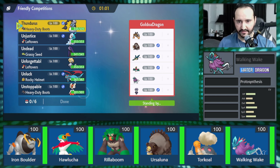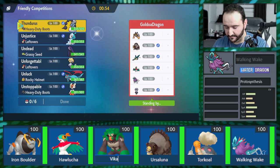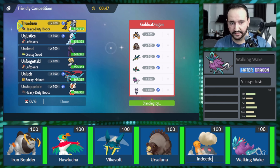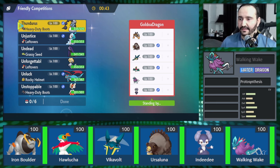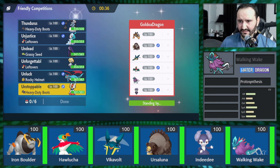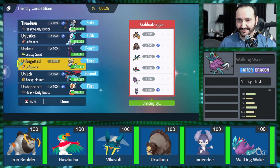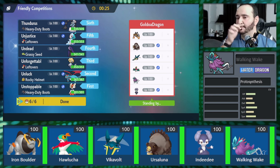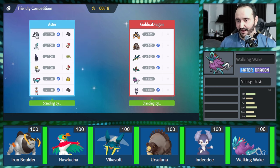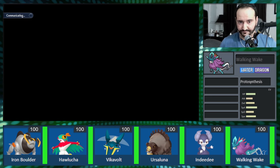Let's change that on the layout as well. So Boulder, Lucha, Rilla is not here — this is instead Vikavolt. Luna is here, Torkoal is not — this is instead Ndidi. I'm still going to lead with Cinderace. Realistically I think it's the best lead. I am Grassy Seed unfortunately on the Spectrier. I really thought Rillaboom would come. I thought his revenging options into my Spectrier were kind of weak without it. The Ndidi can be a problem because it's going to eat into my Primarina — I'm going to have to see if I can use Spectrier to beat it instead.